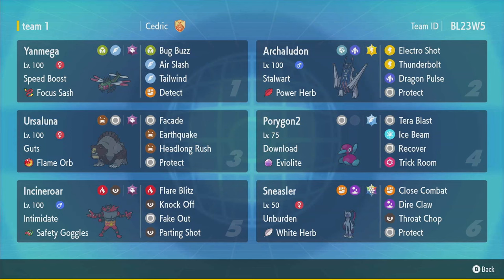The other way this team can go is Trick Room. You can use Incineroar to Fake Out, Porygon2 to set Trick Room, and Ursaluna to sweep under Trick Room. And then we have some cool sets here. We have Sneasler with Stellar Terra White Herb — so if you get intimidated or if you click Close Combat and get a stat drop, White Herb triggers, and then there's your Unburden.